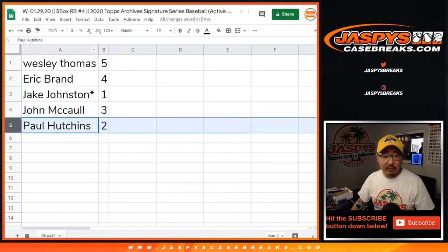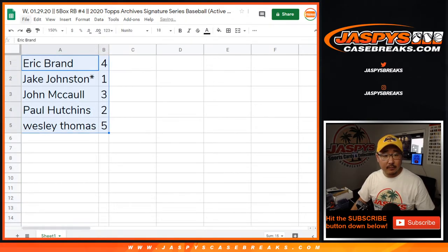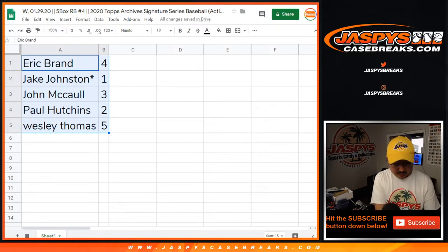So we're going to do these in alphabetical order. I don't think anyone's going to trade, right? So let's print this out and then we'll print out the labels and we'll rip these boxes open. 2020 Archive Signature Series MLB — five box, random box number four.